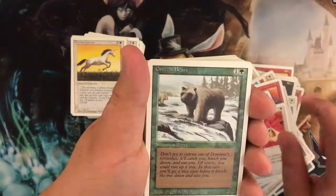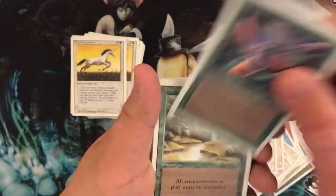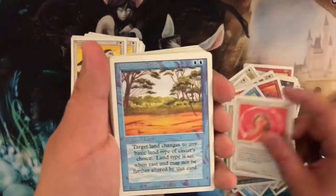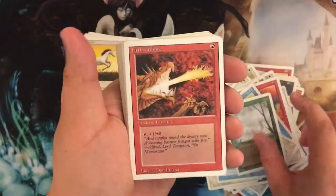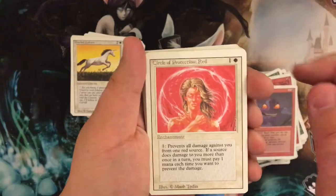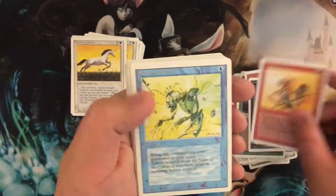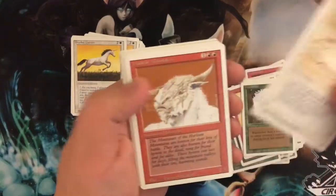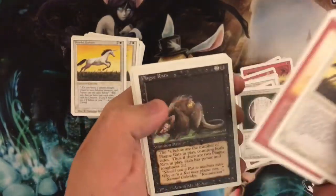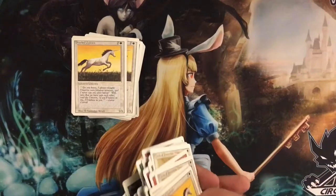Healing Salve, Reconstruction, Grizzly Bears, Samite Healer, Red Ward, Mesa Pegasus, Jump, Healing Salve again. Grizzly Bears, Circle of Protection Blue, Mesa Pegasus, another Scryb Sprites, Tranquility, Grizzly Bears, Circle of Protection Red, another Circle of Protection Red, Phantasmal Terrain, Fog, Fire Breathing, and we have an Atog. Circle of Protection Red again, Fear, Giant Growth, Howl from Beyond, Disintegrate, Reconstruction, Wanderlust, Circle of Protection White, another Illuminator, Circle of Protection Green, another Unicorn, another Disintegrate, Plague Rats. There are some duplicates which is cool — I might be able to make playsets.